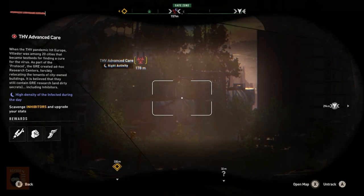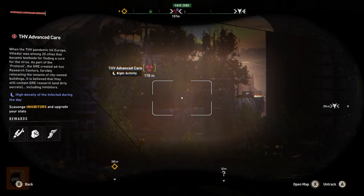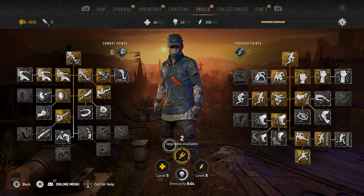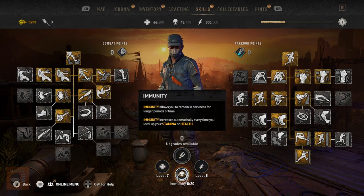GRE Dark Zones are challenge areas that provide a large amount of combat points and parkour points, but are mostly used to get GRE inhibitors. In Dying Light 2, GRE inhibitors are the most useful item in the game, permanently increasing your health, stamina, and infection rate.